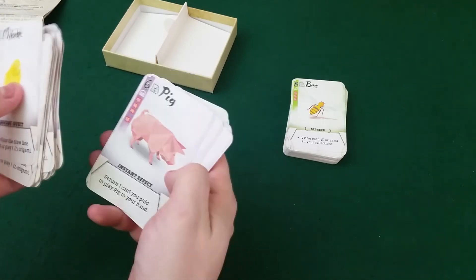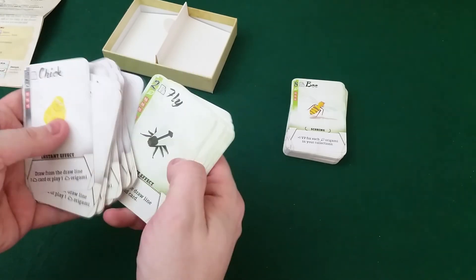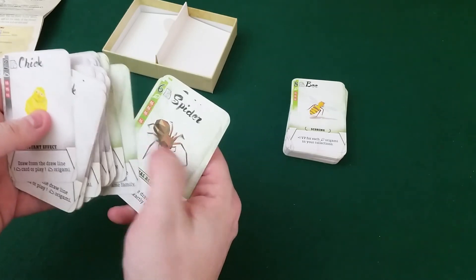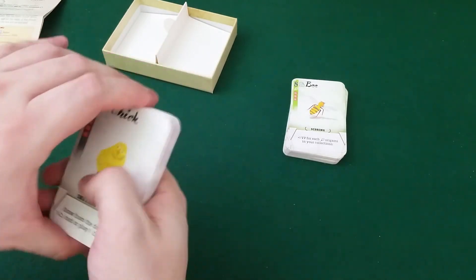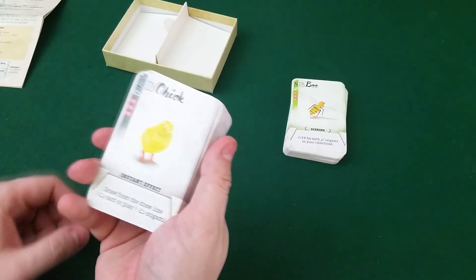Drako likes pigs — that's good. A dog and a fox and a rabbit and a fly and a caterpillar and a cricket and a spider. It's like I'm going through English words for animals. Welcome to English words for animals with Joseph.